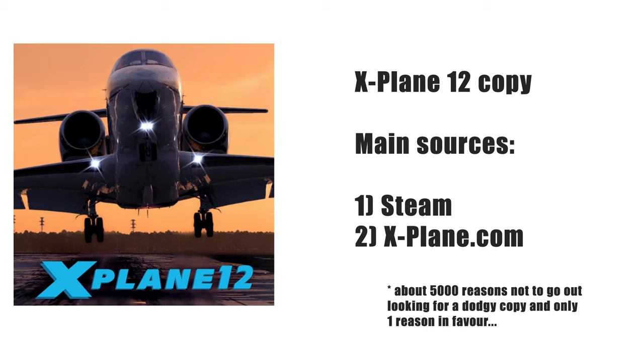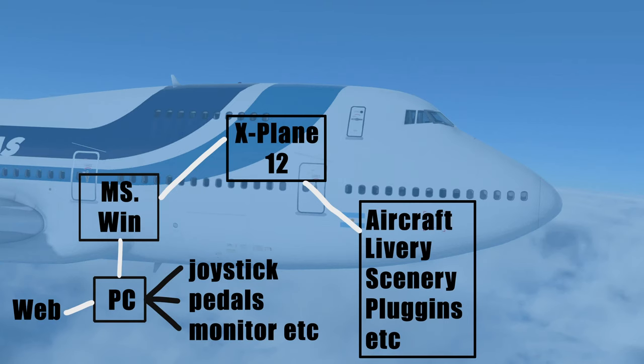If you download dodgy software, expect that your passwords are going to start randomly appearing online, and expect that one day you'll log on and wonder why your processor is maxed out at 99% and your graphics card is generating lots of heat even when you're not doing anything. There is of course one advantage — you get to use it for free — but everything else is a disadvantage, and majorly so. Don't do it. It's not worth it, trust me.